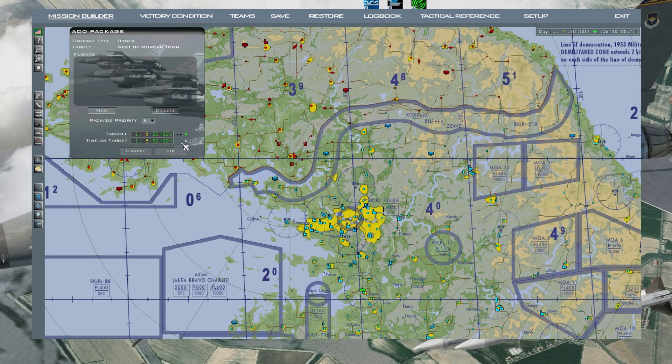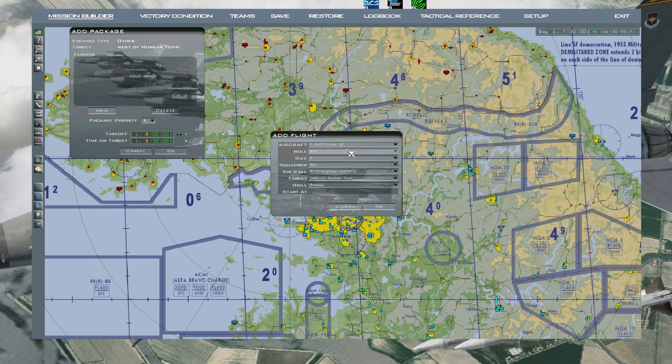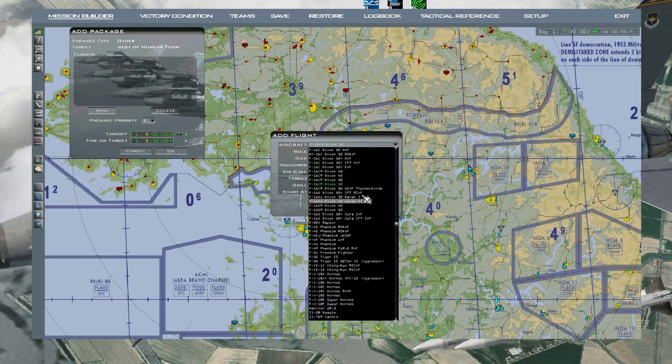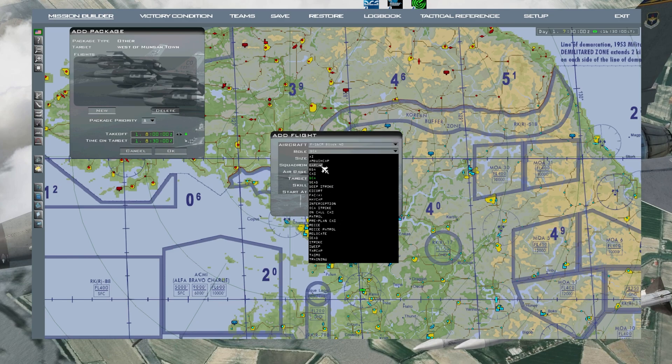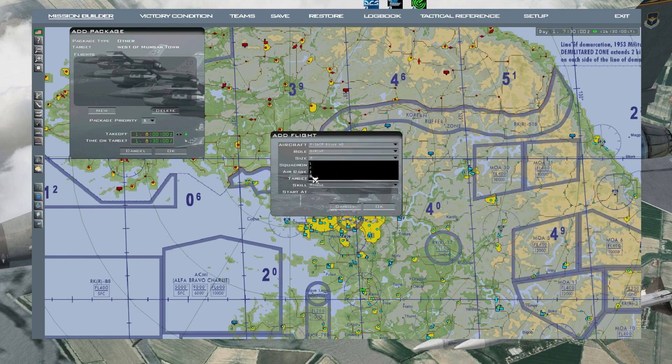It'll automatically put all of the timings, speeds, and everything to get there at a certain time. Your takeoff time is eight o'clock. Go to New, whatever aircraft you want - I'm going to do a Block 40. Let's do a CAP, four aircraft.